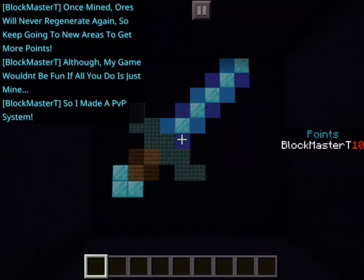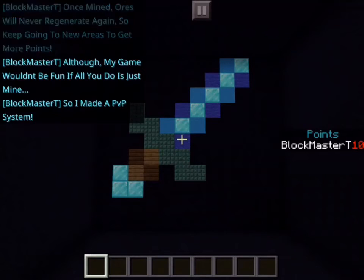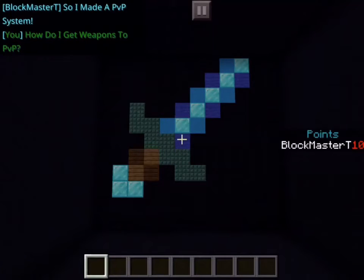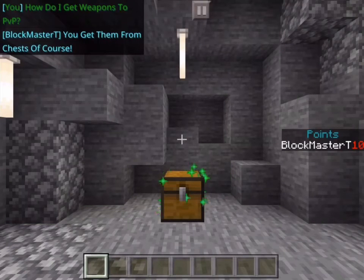Although my game wouldn't be fun if all you do is just mine, so I made a PvP system. How do I get weapons to PvP? You get them from chests, of course.